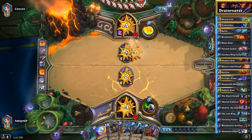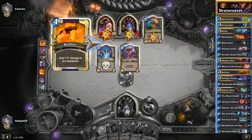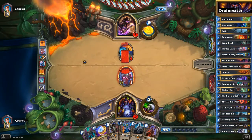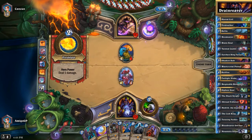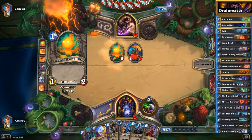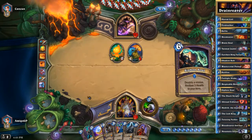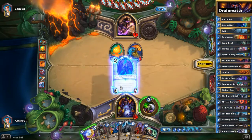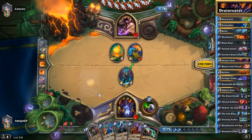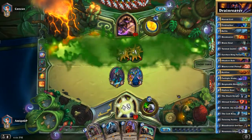We also have the Lich King, the 8-mana card that gives you a random Death Knight card at the end of your turn. The Death Knight cards are very useful in some situations depending on what card the Lich King gives you. This deck is heavily loaded with Siphon Soul, and on top of that we have one Black Knight, because your opponent could also play the Lich King and Black Knight is very good.